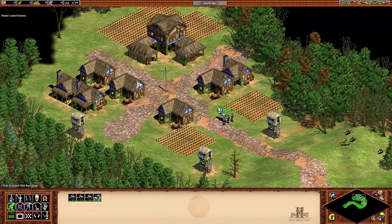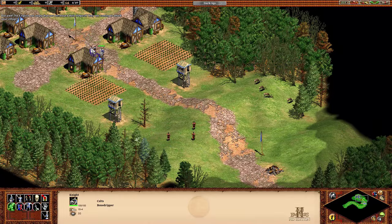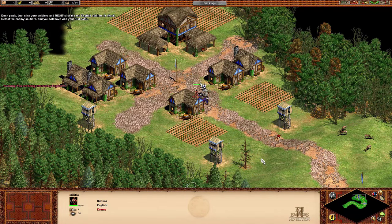Home sweet home. Wait! The English are angry that you destroyed their outpost! They're coming to attack your village! Just click your soldiers and right-click the English soldiers to attack. Defeat the enemy soldiers and you will have won your first battle! Good job! Now you know how to fight back against the English army!